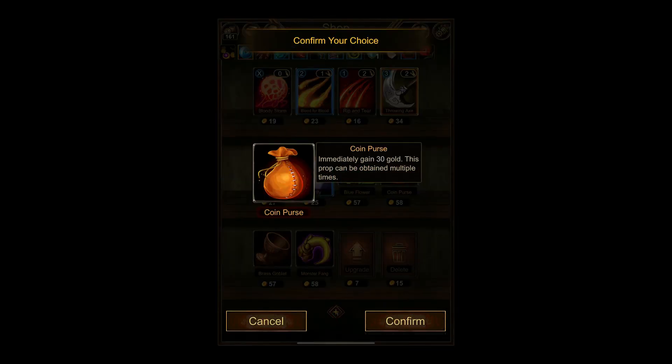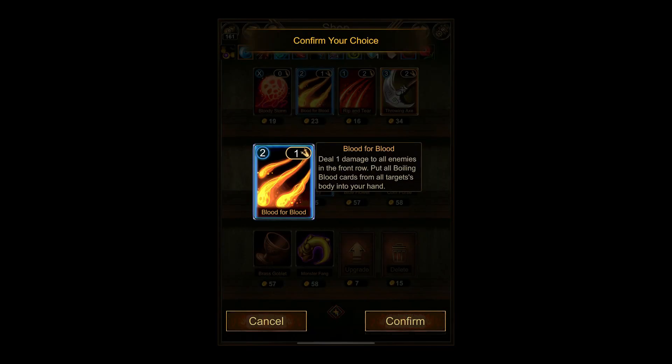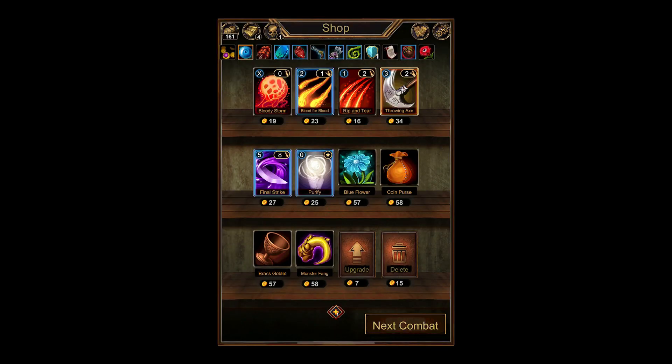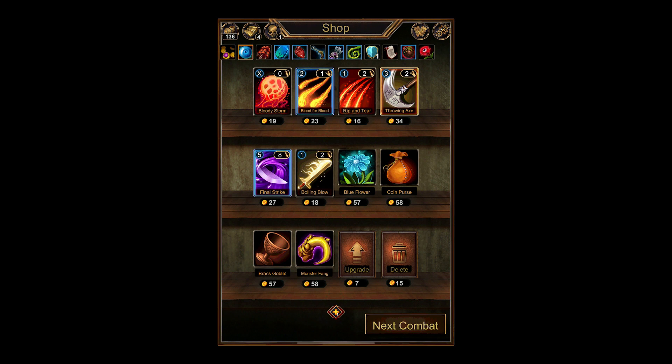I don't know why we pay money for this, to obtain it multiple times. That's interesting — I don't think we need it, though, but it sounds fun. Remove the chosen card from your deck, then draw four cards. Why not? We'll take it — that might save our bacon.